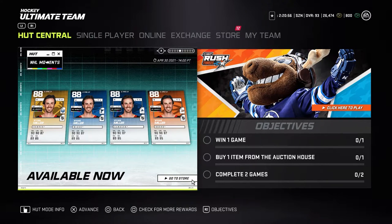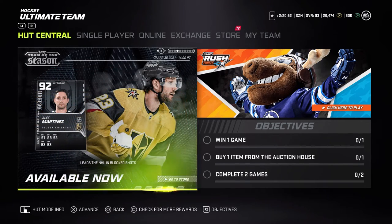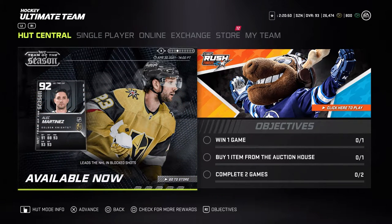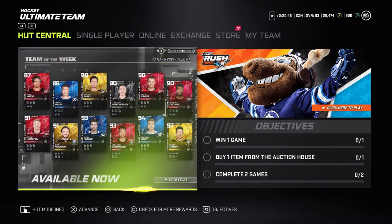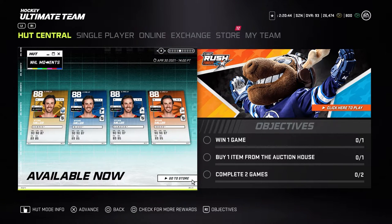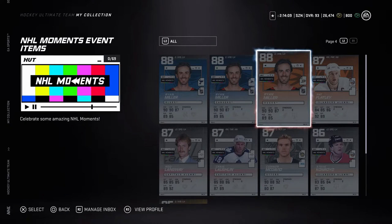What's going on guys, coming at you with a hot video. We're going to be taking a look at the new Team of the Season card review, the new Gold Master Icons, and the new Ryan Miller cards. Make sure to stay tuned, hit that like button and subscribe button.